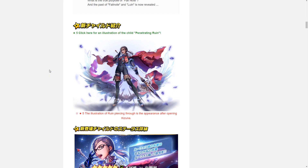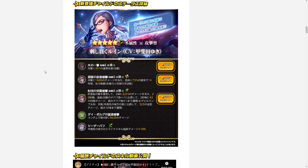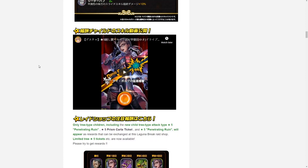Starting with the splash art featuring the new five-star Lewin, going by 'Penetrating Ruin' — a five-star wood type attacker unit. It's very nice to see a new version of Lewin here. Her skills confirm she is a five-star wood type attacker type unit, and we'll go over them shortly. Next up we have her drive skill.